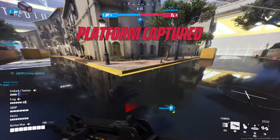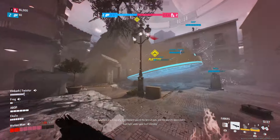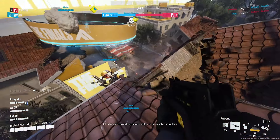A large moving platform begins at a central location on the map, and teams battle it out to occupy the platform and keep it moving in their favor. Given the variety of gadgets and weapons available, combined with the verticality of the maps, it gets incredibly chaotic battling for the platform in all the best ways. Capitalizing on the unique destruction found in The Finals, the platform will also crash through buildings and objects, further compounding the chaos.